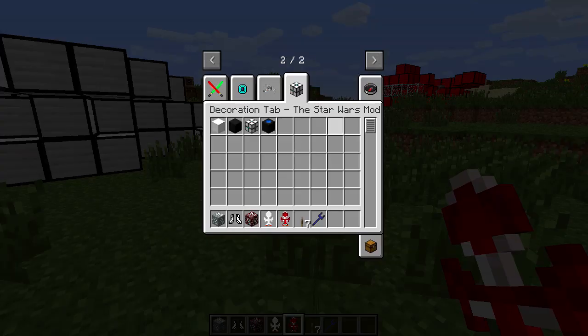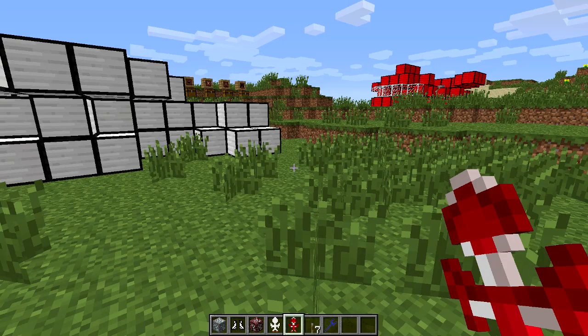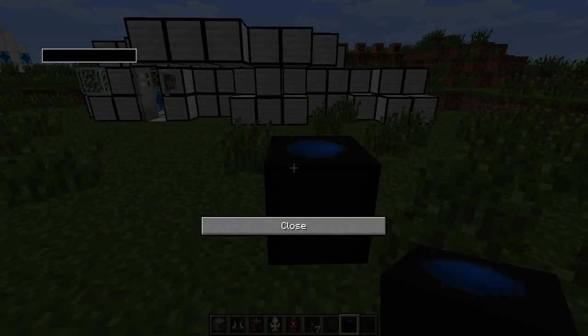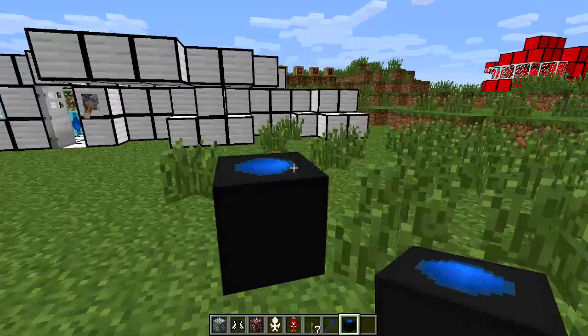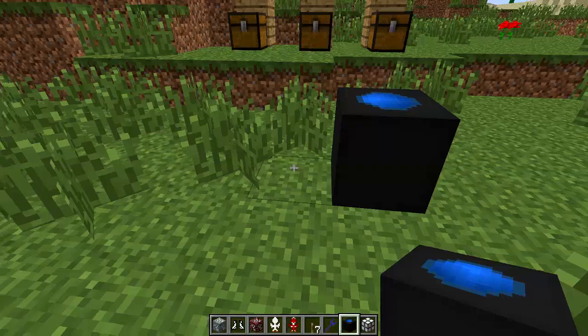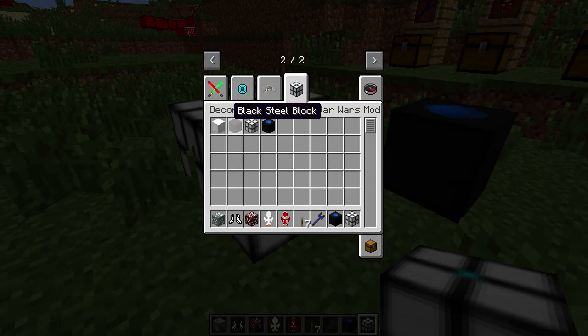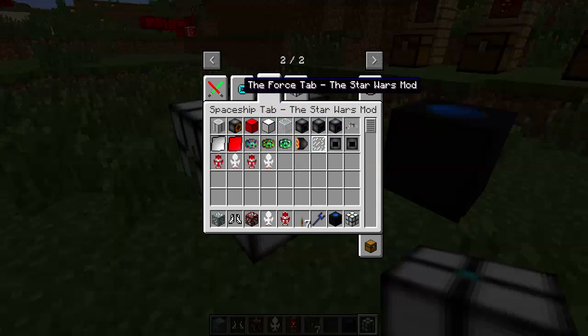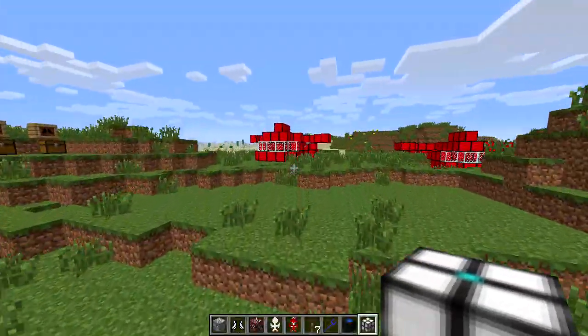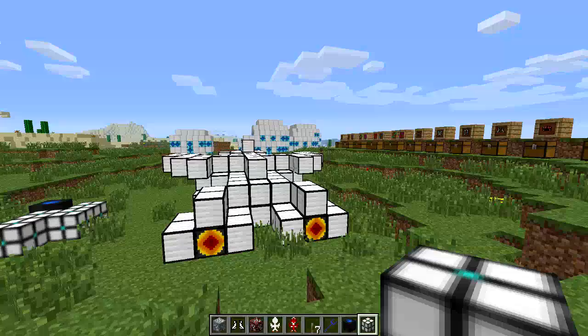Right here, the decorations — you can get like a Star Wars decoration. I don't even know what this thing is; I'll go ahead and show you it. I didn't find this very important, but you know. Nothing happened — that thing's stupid. These are all just decorations, little cool new blocks, and that's pretty much about it. I wish I could learn how to make everything, but everything else is pretty straightforward and pretty standard. This mod is pretty awesome, so go check it out — the link will be in the description.